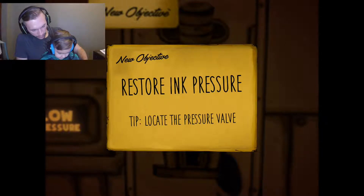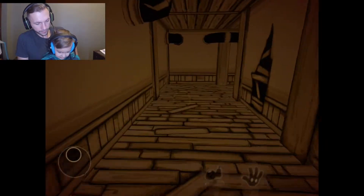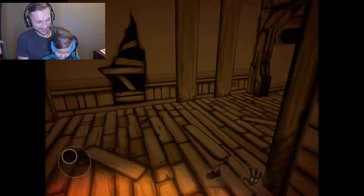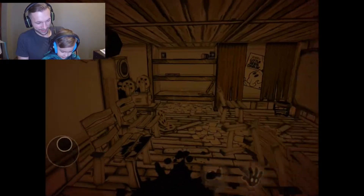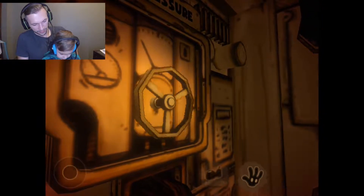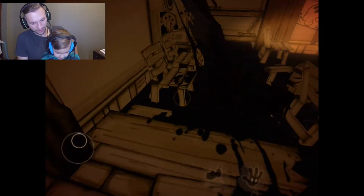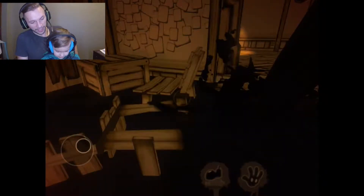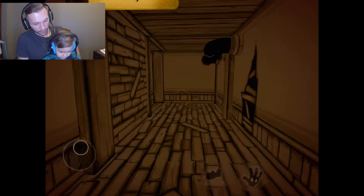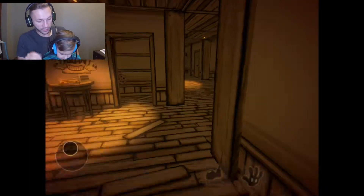New objective — locate the pressure valve. Wait, we gotta go back. Okay, you know what to do, right? Then go over here — alright, let's do it. A little jump scare there. There he is — there's Bendy. Oh, there's the pressure valve. No! What was that? Was that the ink? I think you gotta get out of here. Go back to that lever. Now you gotta go back to where you were and pull that lever, because now you've engaged the machine. New objective — turn on the ink machine. So you gotta go back to that room where you placed all the objects and turn on the ink machine.